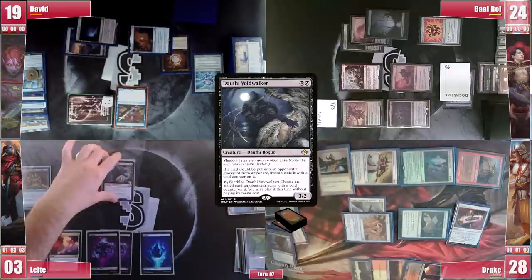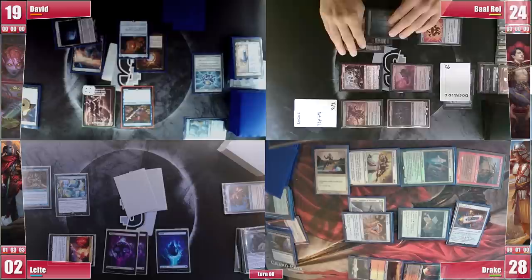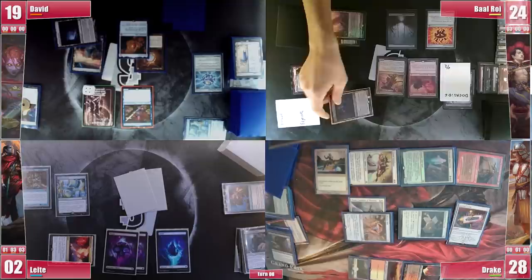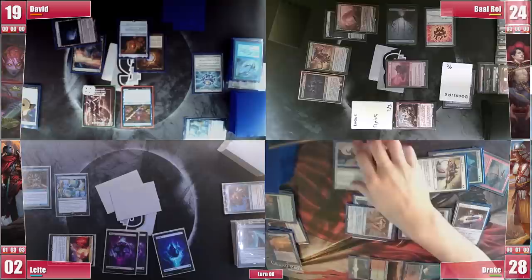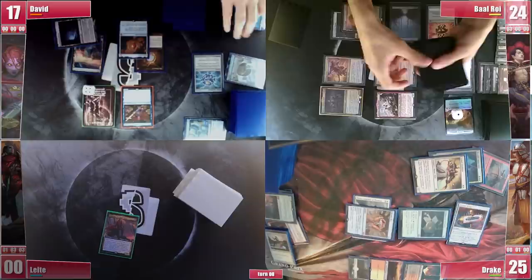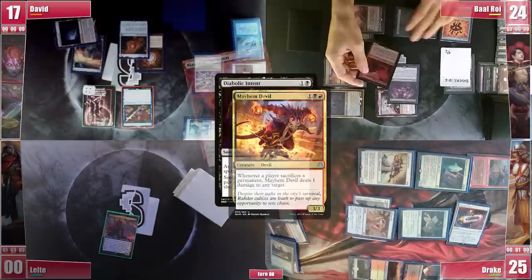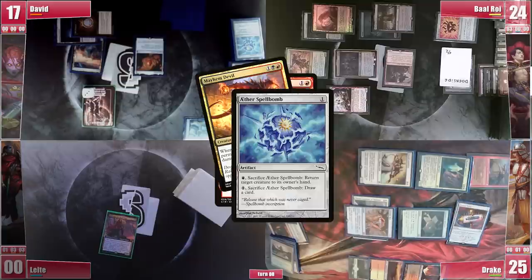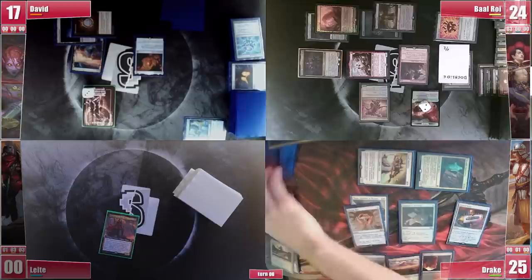Leite draws, plays a Prismatic Mountain, and cracks his Dauthi to cast David's Back to Basics — triggering Mayhem Devil and Baal pings Leite. David draws and passes holding interaction. Baal goes to combat, sending Ragavan and Soaring Thought Thief at Leite, Magus of the Moon at David, and the other two at Drake. Drake blocks Florian with Glowrider and Leite eventually perishes, taking Soaring Thought Thief with him. Ragavan gives Baal a Treasure. Florian triggers and Baal casts Imperial Seal for Corpse Dance. He plays Phyrexian Tower and casts Dockside Extortionist — David responds by cracking the Aether Spellbomb, bouncing Mayhem Devil. Dockside enters creating 6 Treasures. Baal recasts Mayhem Devil and pings Alesha to death before passing.